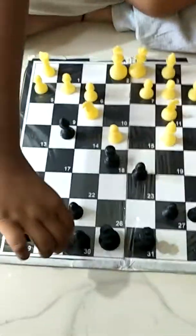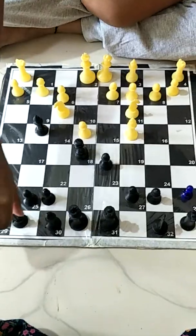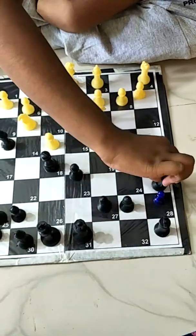White has three pieces developed while black only has one. Black can bring his knight here to here or here to here, but he chooses to make something different. Let's say he brings his knight to A6.